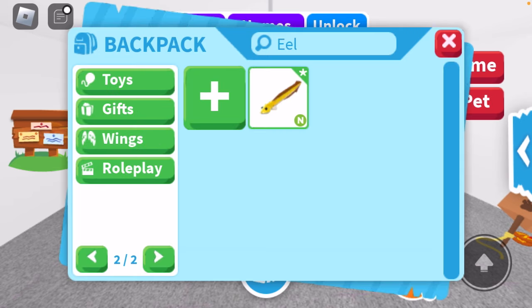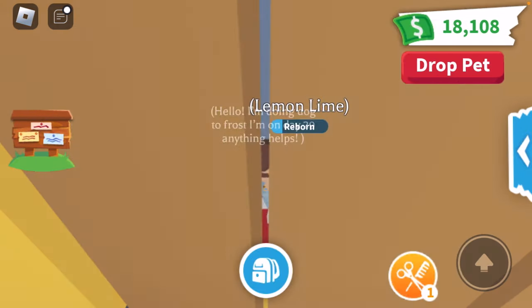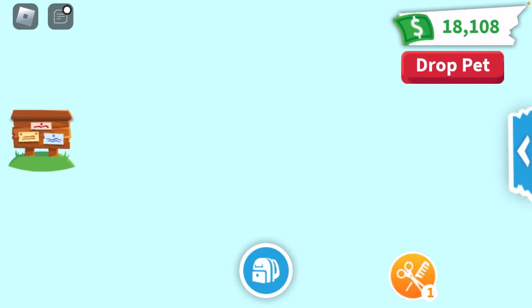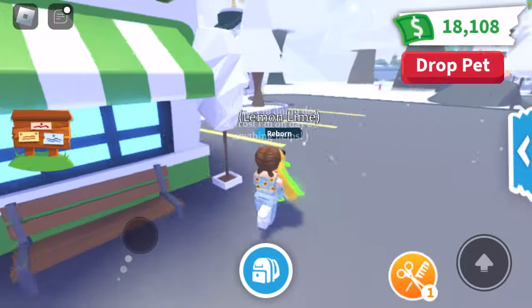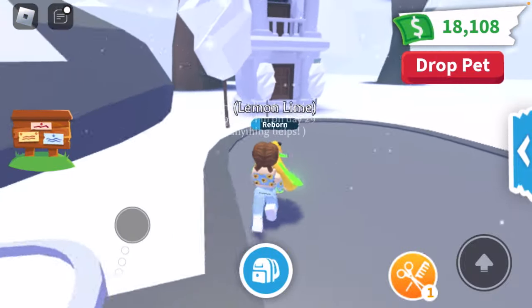I also want to quickly show you guys something. Somebody did comment down below that you can use a code to actually get a free delivery truck in Adopt Me. I've already claimed mine, but I want to show you guys where you can claim it so you guys can get it, because it will probably only be in the game for a few more days.